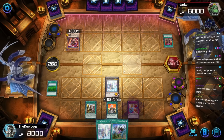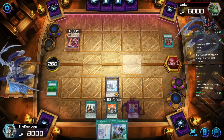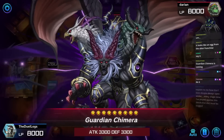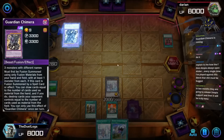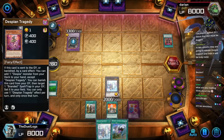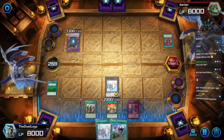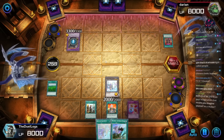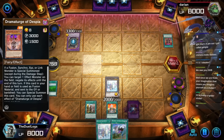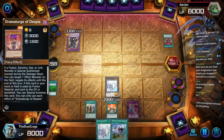Guardian Chimera is coming. Oh yeah, I forgot they can do that. All my cards are dead. Guardian Chimera — Despian Tragedy — what does that search? Nothing. We are worthless. I love untargeted removal on everything.